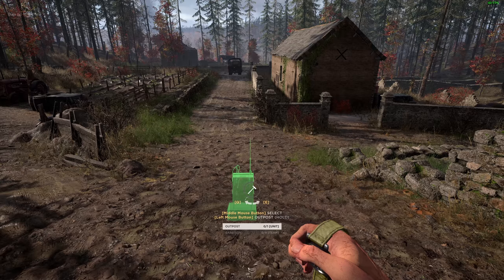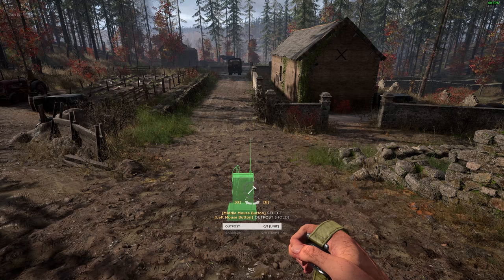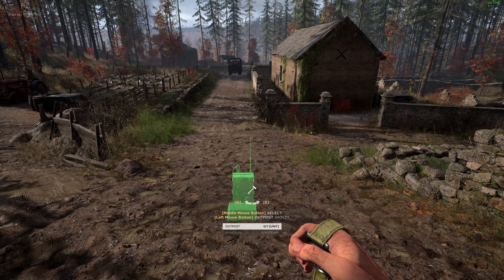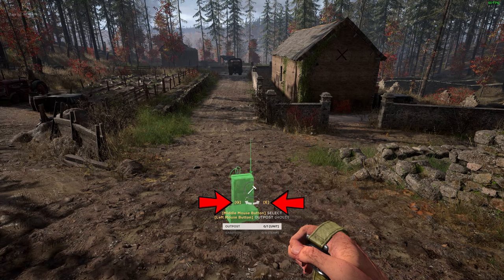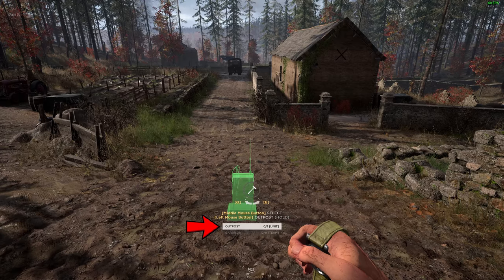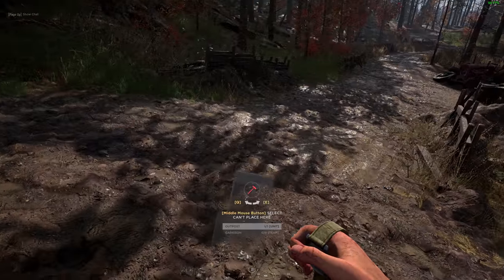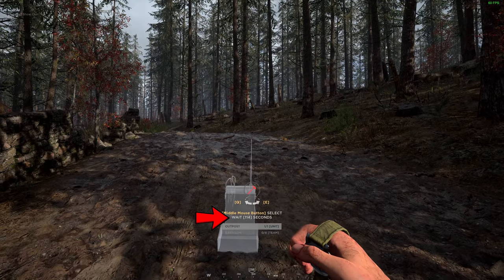Outposts are perfect for fast spawn times and vital to keeping your squad together. Outposts do not require any supplies to be built. To build an outpost or OP, hold the right mouse button to bring up the menu. You can use the Q or E keys to change the orientation of the OP. Notice how it says outpost 0 of 1 per unit — this means that each squad is only ever allowed one OP at a time.